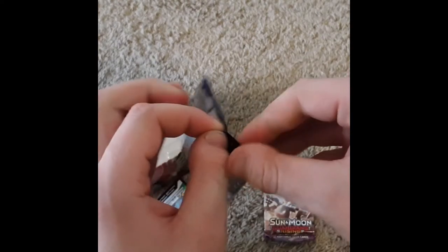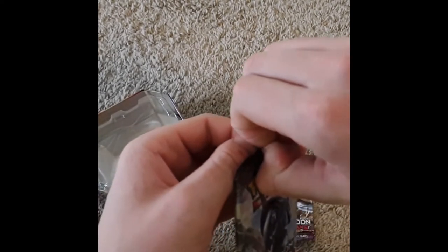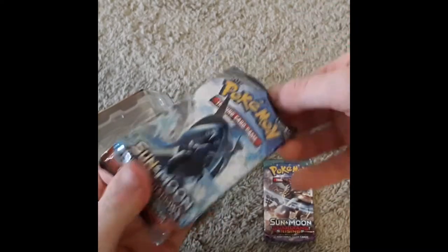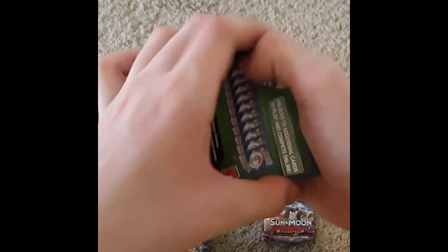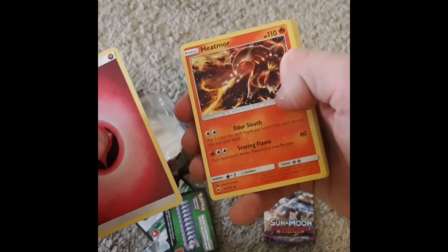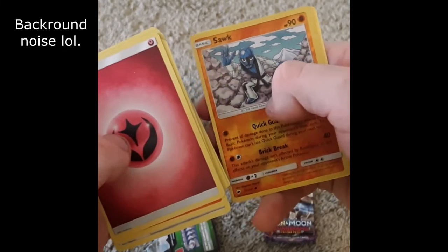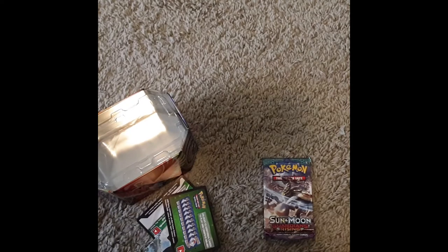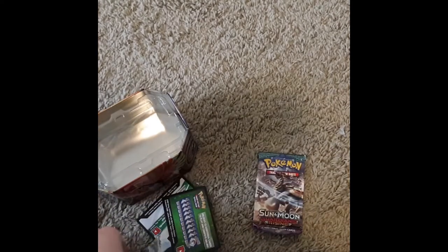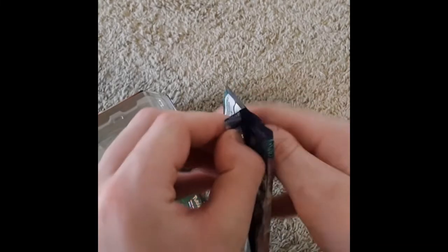Guardians Rising pack: Fairy Energy, Heatmor, Weakness Policy, Poliwrath, Espurr, Pikachu, Noibat, Dewpider, Tangela, Reverse Holo of Swirlix, and the rare is an Electross.